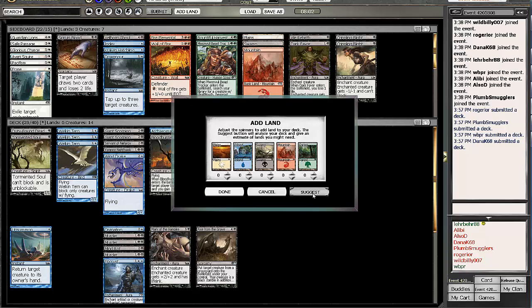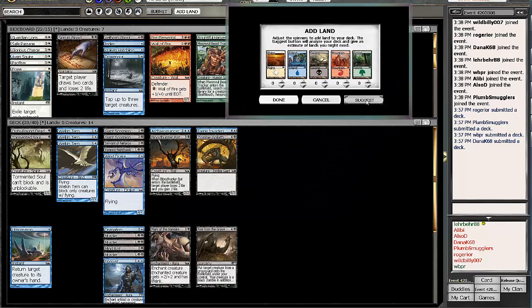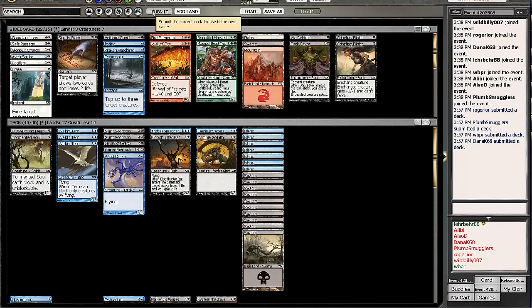We're going to add lands — probably 10 swamps and 7 islands. As long as we draw one island we can play most of our spells, with the Welkin Terns being the most important blue cards, and we need more swamps for the triple Murders. So we're going to go 10-7, submit, and I'll see you guys in round 1. I hope you guys enjoyed the draft — I think it was interesting to say the least. We went blue-black again, which I guess is a theme in my drafts. We'll see what we can do in the rounds.